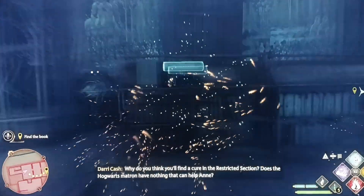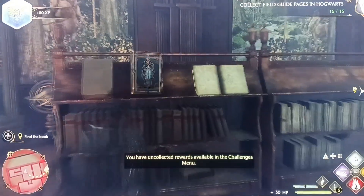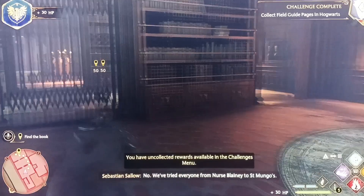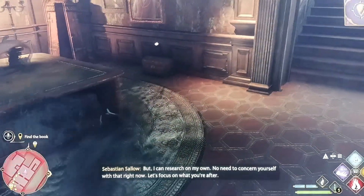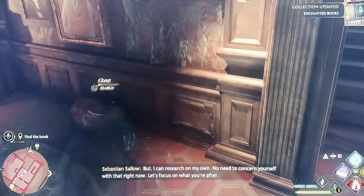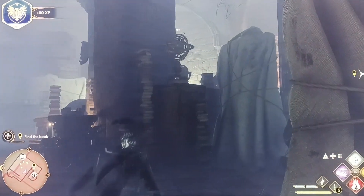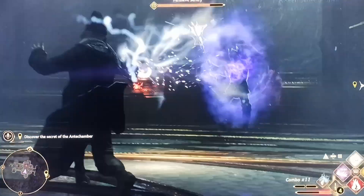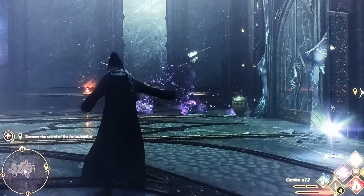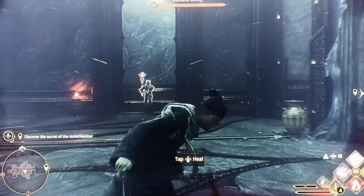While we're in the restricted section and down in the basement, use Levioso on this statue for another field guide. And there you have it — 'A Keen Sense of Magic' is earned by using ancient magic to defeat an enemy. You have to use it on these sentry guards.